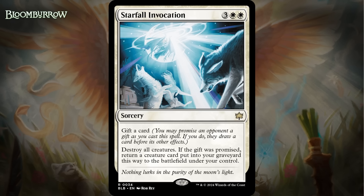Next up, it's Starfall Invocation, which for three generic and two white is a rare sorcery. It says: gift a card and destroy all creatures. If the gift was promised, return a creature card put into your graveyard this way to the battlefield under your control. This is really good. You should almost always give your opponent the gift with this, as wiping everything out except your best creature is game-breaking, and you might even get to rebuy an ETB ability. The card your opponent gets out of the deal is unlikely to change that fact or be better than you getting a free creature back from your graveyard. It's a bomb — giving it an A.